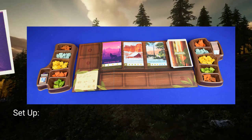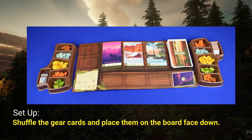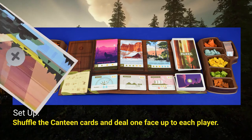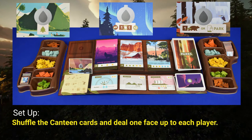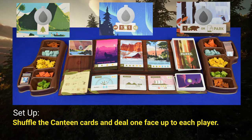Shuffle the gear cards and place them face down in the area marked for the gear cards. Take the top three cards and place them face up in the slots. Shuffle the canteen cards and deal one canteen face up to each player. Place the rest face down in the slot on the board.